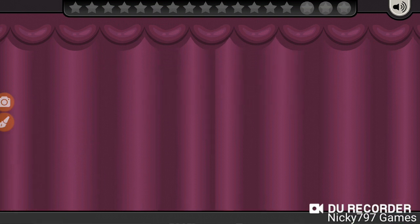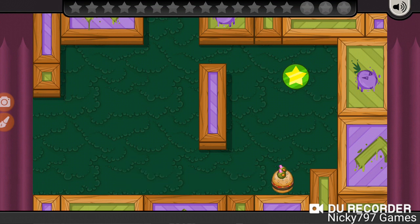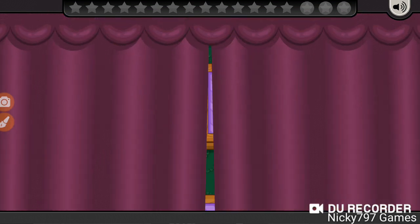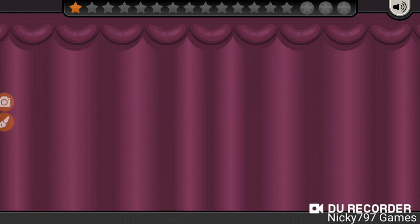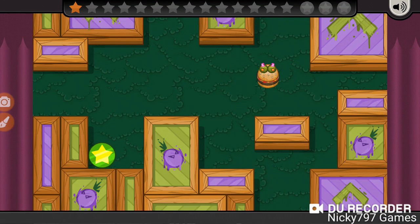Classic minigame — we have a slider escape, where you move the slider burger to the goal without making it go out of the screen.